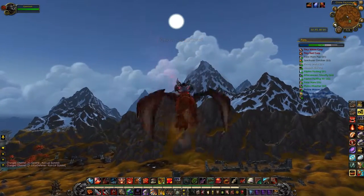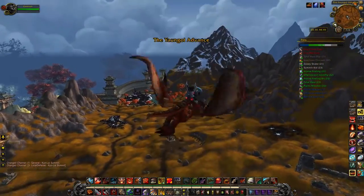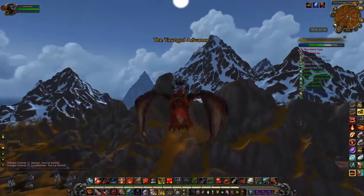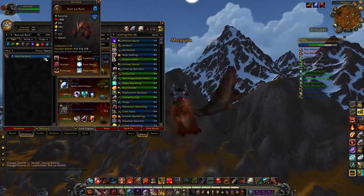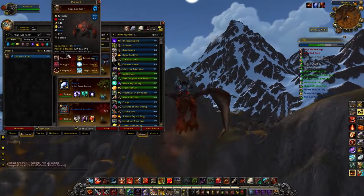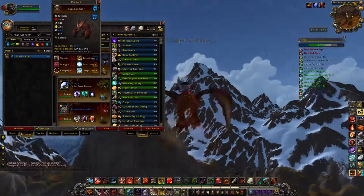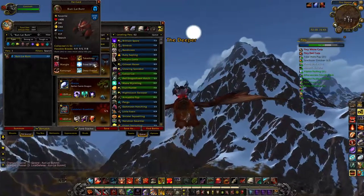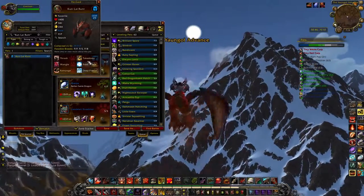We are now in Kun-Lai Summit, which is one of the cooler zones in the game — it just looks awesome, especially when you have a computer that can run it on ultra graphics. It's got one of my favorite pets in the game: the Kunlai Runt. He is a powerhouse — a humanoid pet with the customary three beast-type attacks, so he's a double counter to critters. He's also got this awesome Frost Shock and Deep Freeze combo which absolutely will destroy everybody but critters.